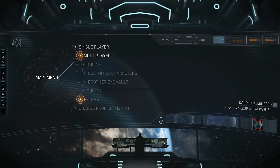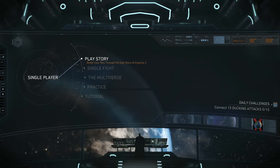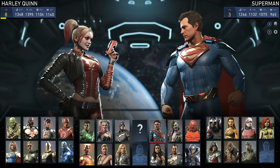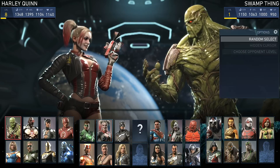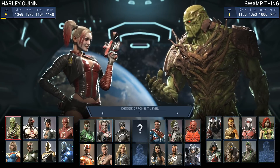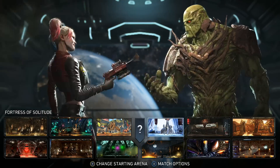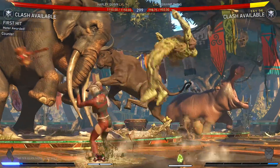Now if you want to get in on the fast leveling action but you don't have a second controller, there is another method, although it takes a little bit longer. That would be to create a single fight against a very easy AI and set that AI to level 1 by pressing Y or the options button in the character select screen when picking your opponent. You should be able to do more or less the same thing against the AI, although occasionally they'll try to clash against you or hit you, so fights will naturally take a little bit longer.